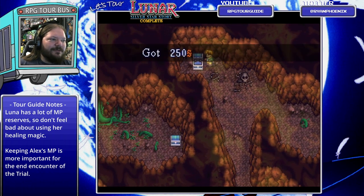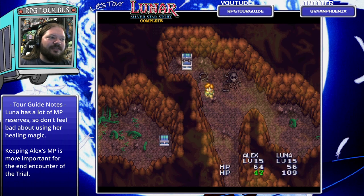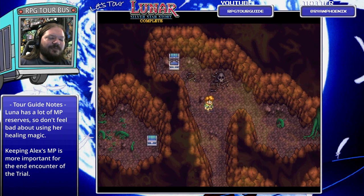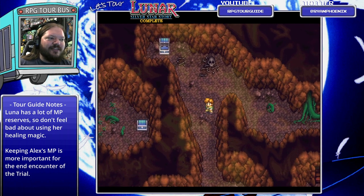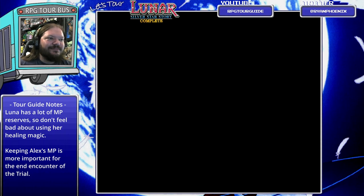Let's not pass up the treasure here. As for the Ice Mongrels, when you really want the experience, it's best to nail them with a magic attack like the Explosion Staff to get a one-shot. But like I said, we're really trying to conserve MP, especially Alex's MP, because Alex is our damage dealer with his magic attacks.